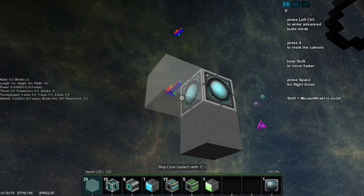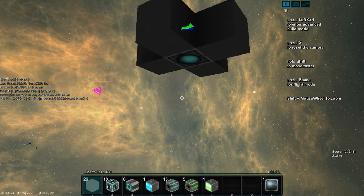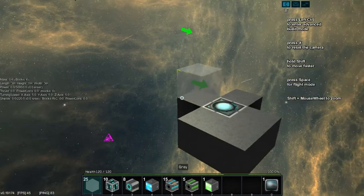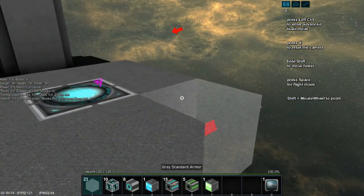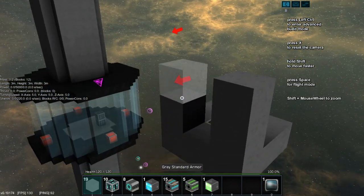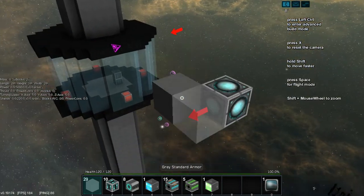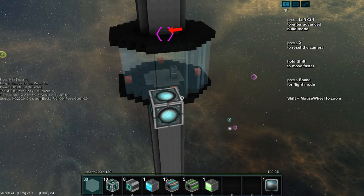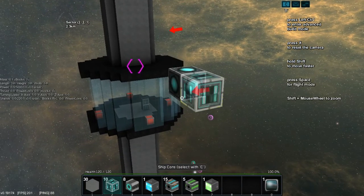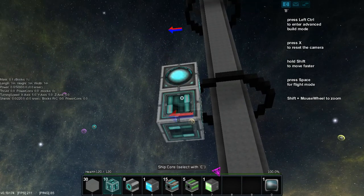What I'm gonna do is start placing these blocks here - we want to protect our ship core. Let's go up here and put a little platform so that when we're standing on it we can get into it. Let's just build it as basic as we can and go from there. Basically what we need is to power our ship - I think we use these power reactor modules. There's a certain way you build these so I'm going to build it backwards from the ship core.